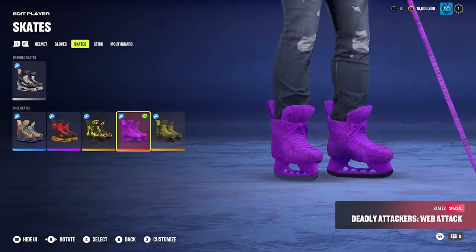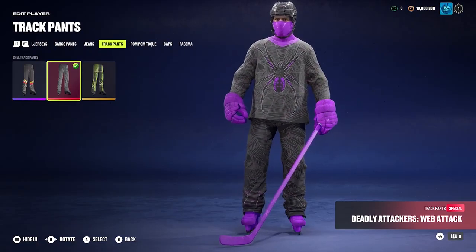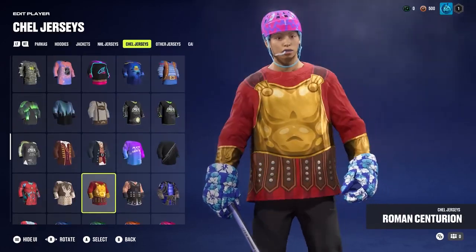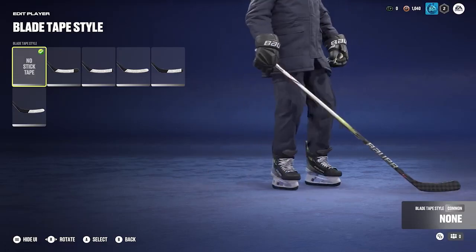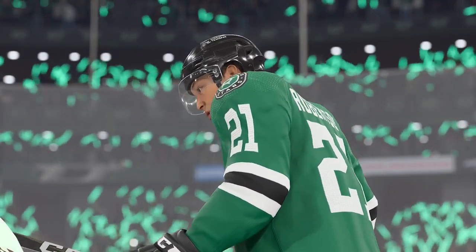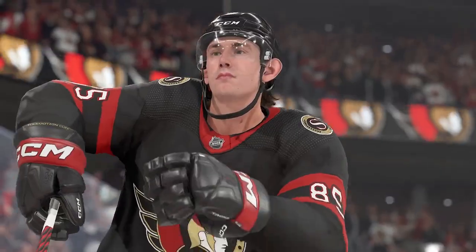We've got over 150 new pieces of vanity gear that are animated, which need to be seen to believe. And we've got 130-something pieces of vanity gear that aren't animated but look super premium. We've got a new no-tape stick option, which the fans have been asking for for quite some time. A lot of work has been done on the material tuning to make the sticks as authentic as possible — the metalness, the graphite — making them look exactly right.